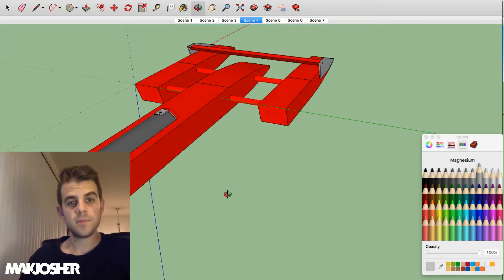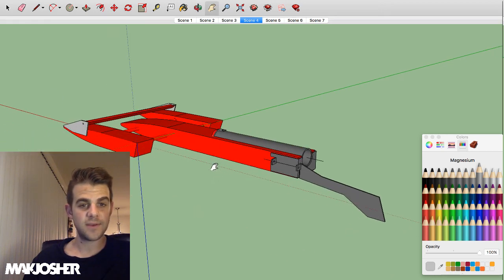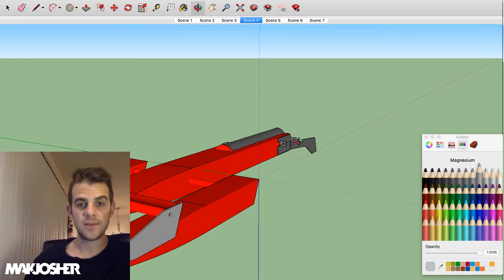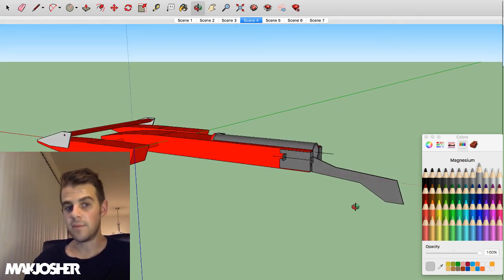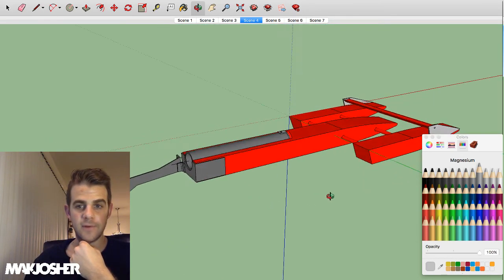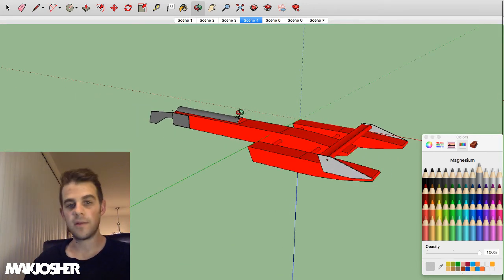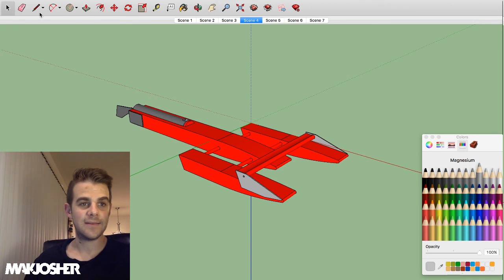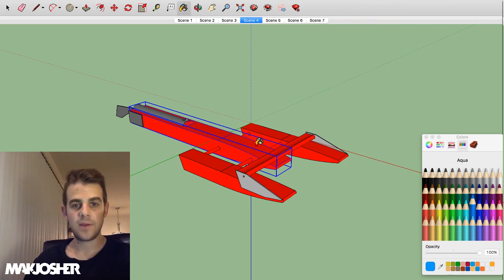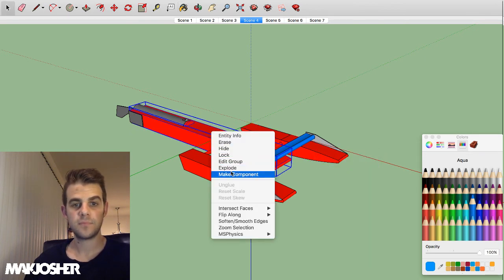That should pretty much do for the redesign at this point. Any other things you guys can think of? I think this wing should keep the front end down. This should be adjustable, and hopefully with the rudder this far back it'll track straight to begin with. Overall it looks a lot cooler and faster than before. So what color should we paint it? I'm going to repaint it and think we should change the color so it looks like a new boat. I had one guy suggest blue.